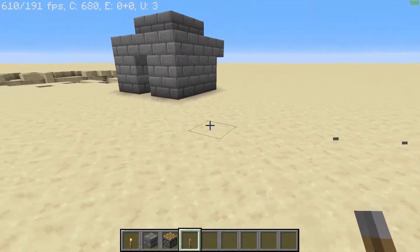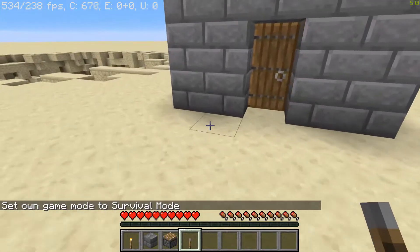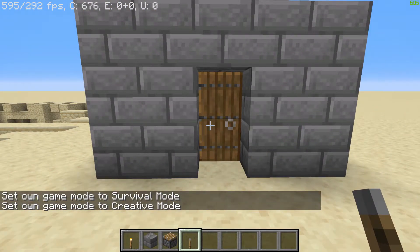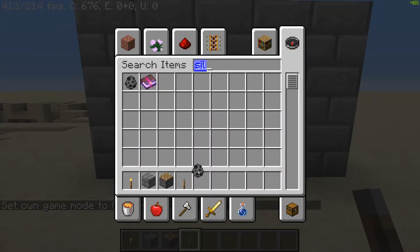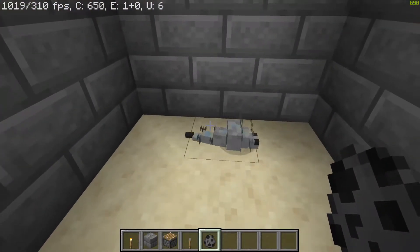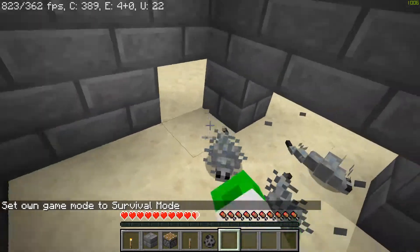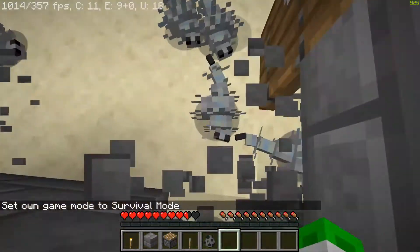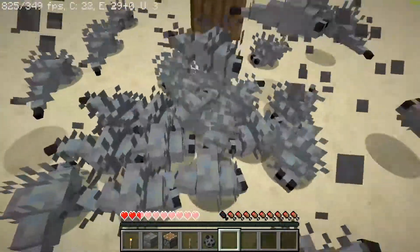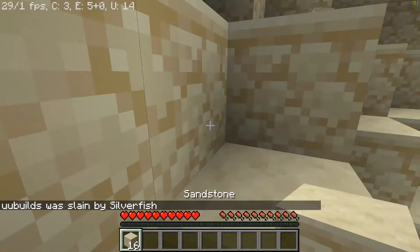You can push them around. When the person walks into their house — and there's a silverfish in here, it's perfect. That's the infested blocks. They'll come in, they'll see a silverfish, they'll attack it, and more silverfish will start popping out of their house. You can see that entire house is basically gone. You can see how that would be very, very fun.